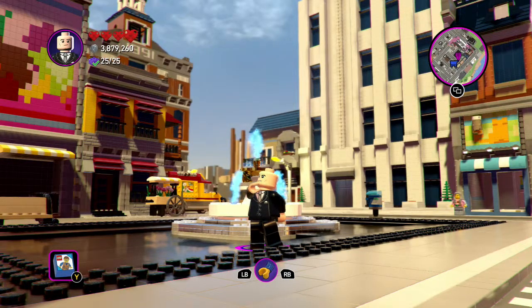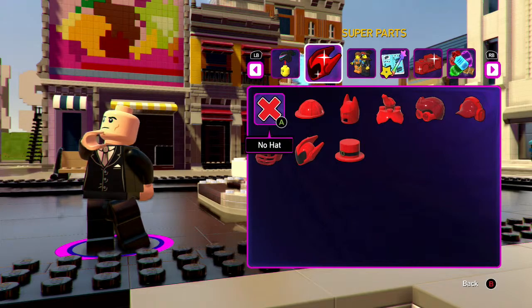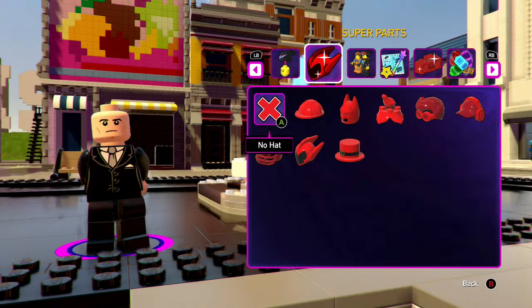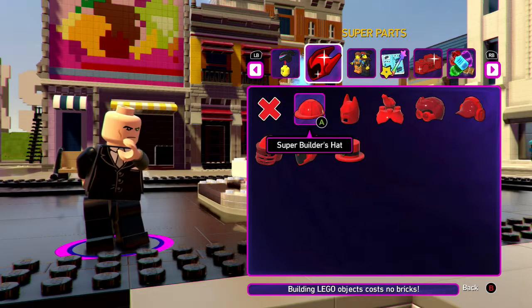Hey guys, it's Darth Kid here, welcome back to another video. Today we're going to be showcasing all the super parts — they're mainly always hats. So first, what we got is the Super Builder's Hat.